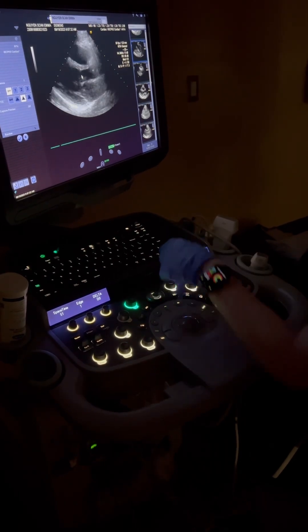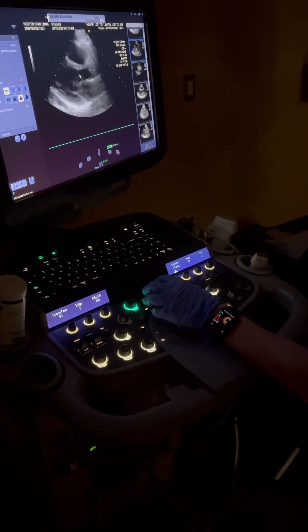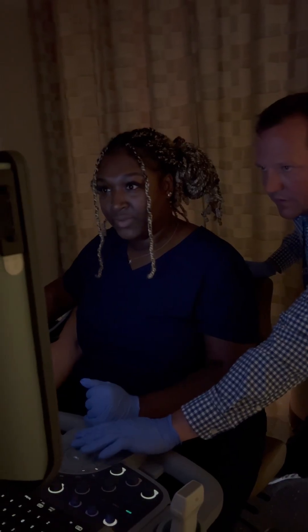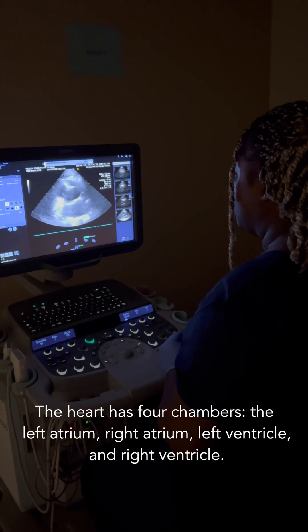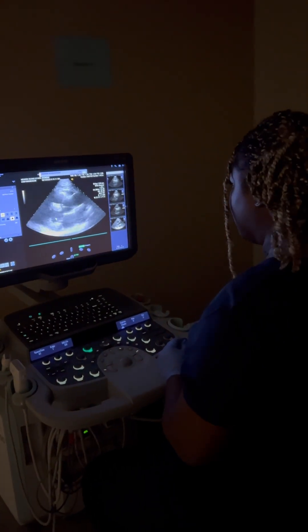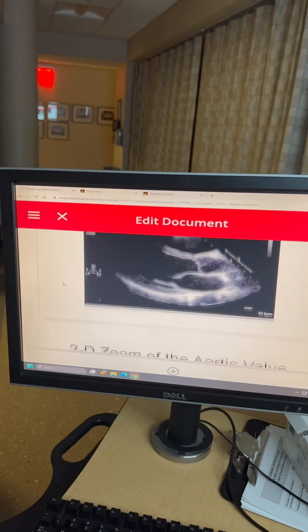Beautiful. What chamber is this, actually? The right ventricle. So where does our notch go? It should be towards the right shoulder, right? And do you see already how you've improved what we call foreshortening?